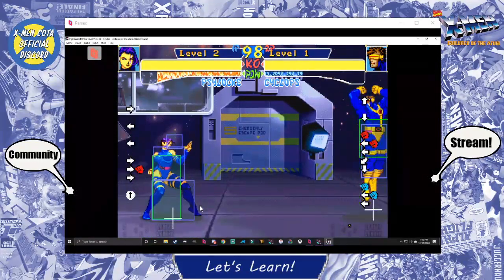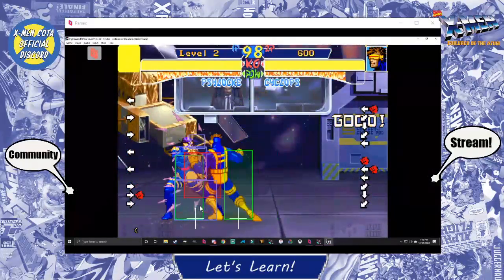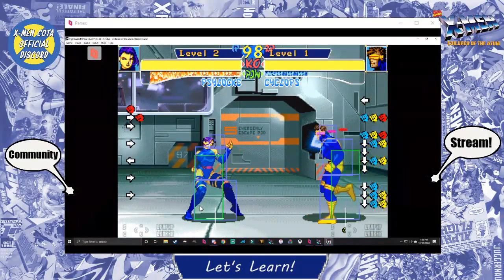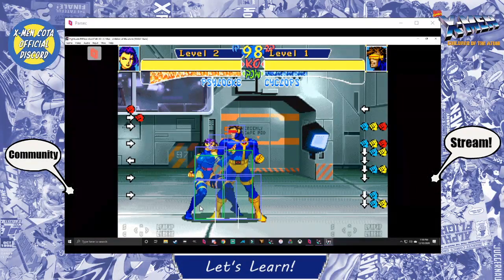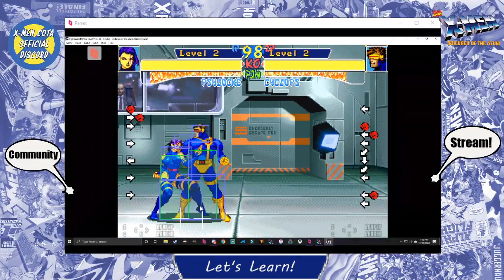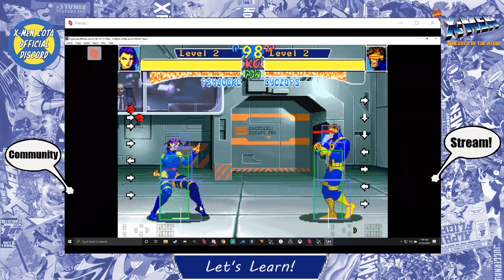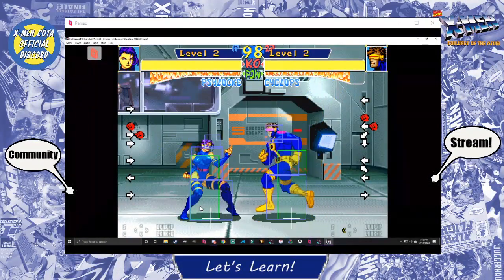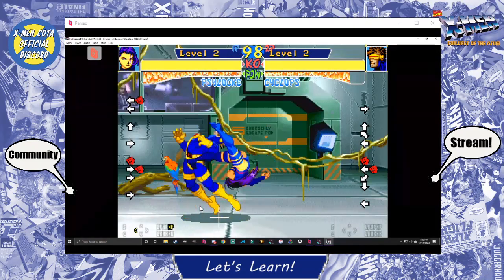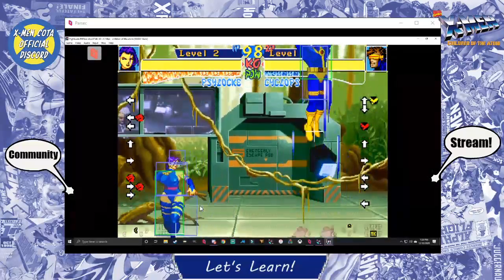There are three types of throw techs in this game. If Cyclops escapes the throw on the first tech, it's a throw escape — he won't take any damage. But if he does it late, he'll soften the throw and still take some damage from the initial throw but not from the landing. Because in Coda you take damage from the throw initializing and also from landing on the floor. The first tech allows you to escape without taking any damage at all.